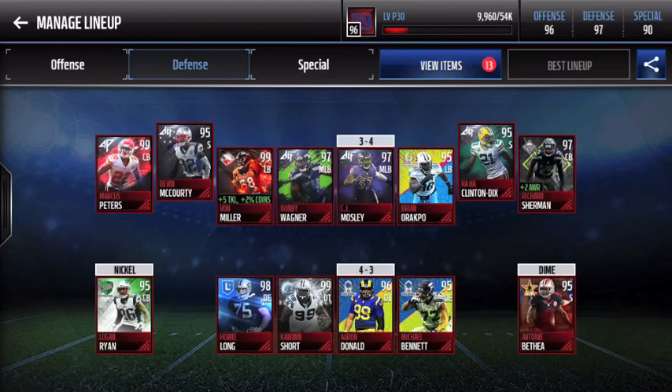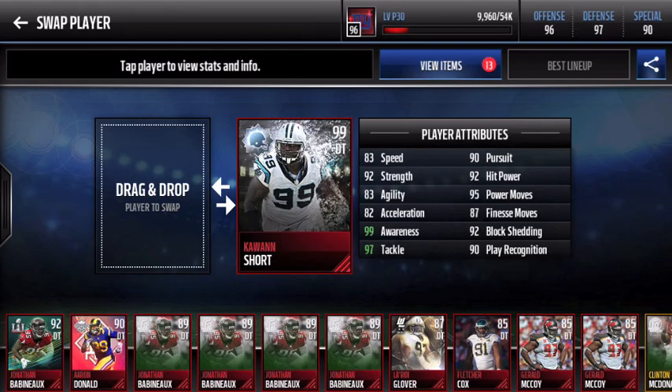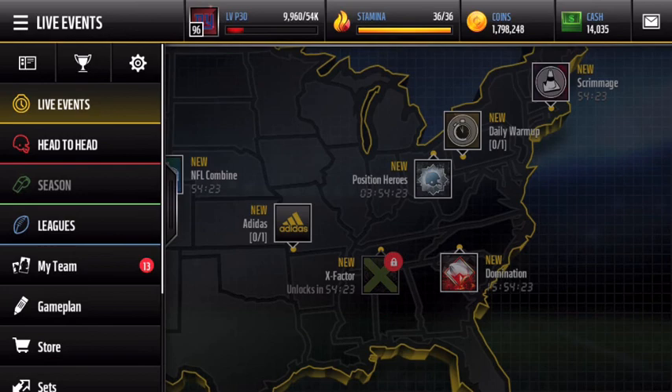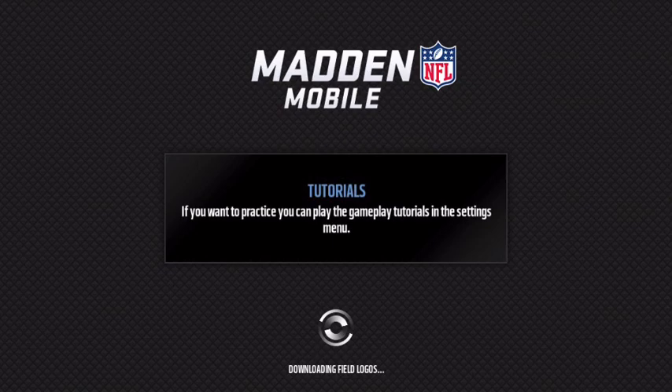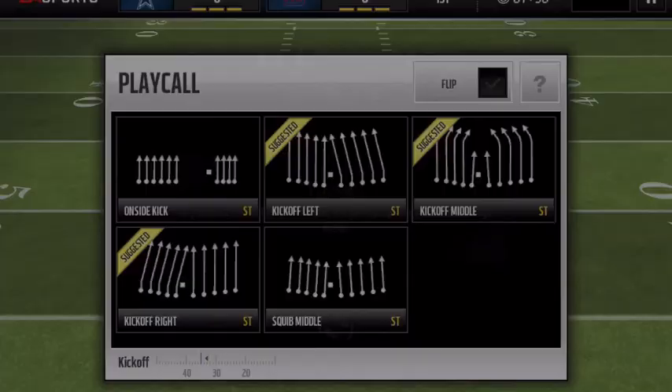Today we're gonna go over Kawan Short and go into a game to test out his ability. He boosts to a 99 on my team — 99 awareness, 97 tackle. Let's jump into a game. We're gonna have to do a season game because head-to-head games are obviously played through the offensive side, so we'll kick off and get Kawan Short some gameplay. Maybe I'll do two quarters — don't want this video to be too long.